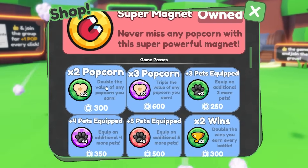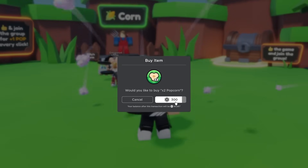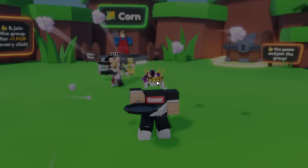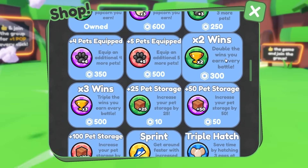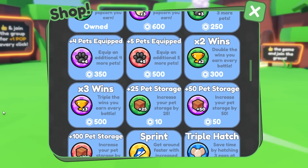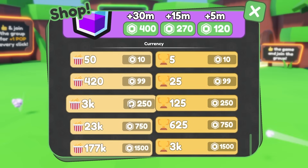There's 3x popcorn and 2x popcorn — I wonder if they stack. Let's also buy some dominus pets: a thousand Robux gives you eight eggs, and buying eight at once is cheaper than one at a time. There's even boosts — so much stuff in this game.